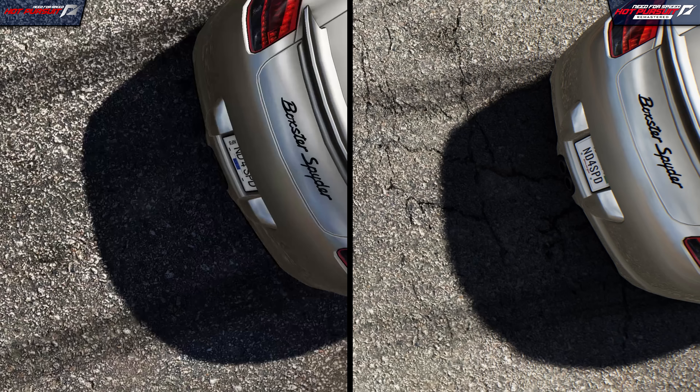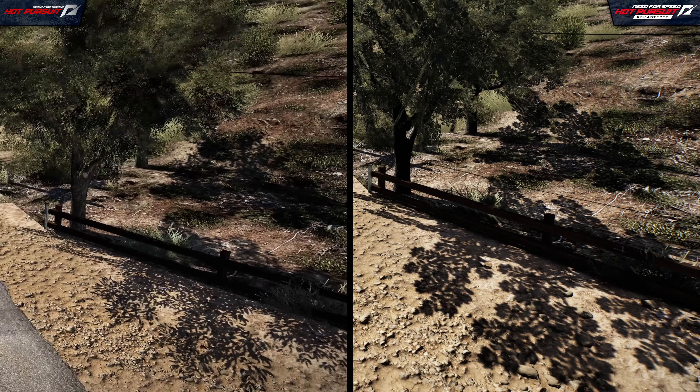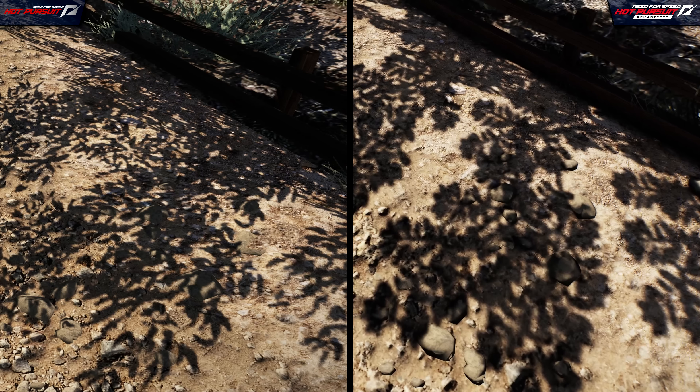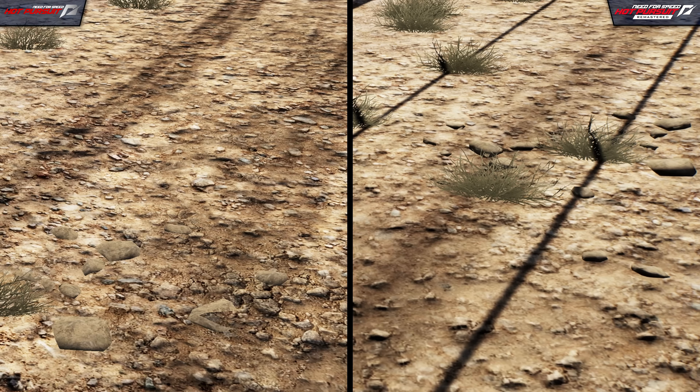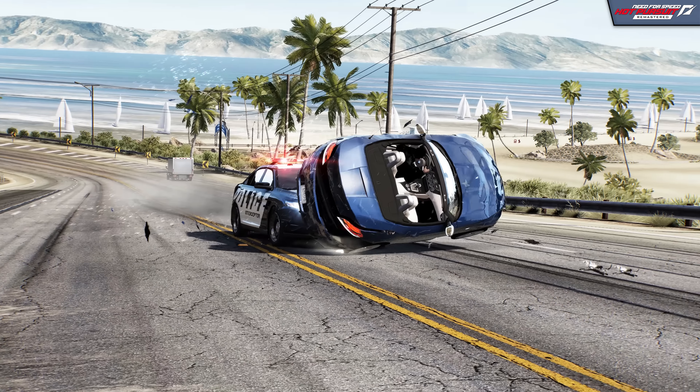It's nothing necessarily groundbreaking, but it's an improvement nonetheless. Shadow effects have also seen a few minor improvements, with softer edges that appear a bit more natural, especially with things like bushes and tree leaves. And you'll even notice that some props that didn't cast shadows before, like these power lines, now do cast shadows in the remaster.